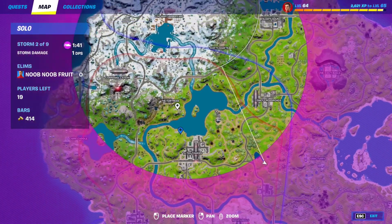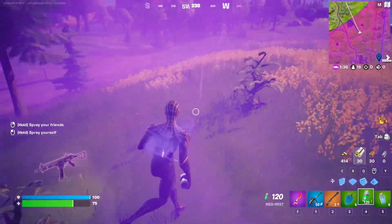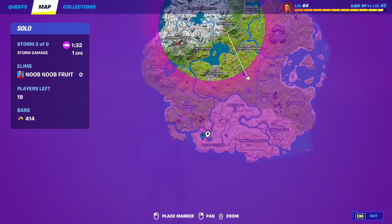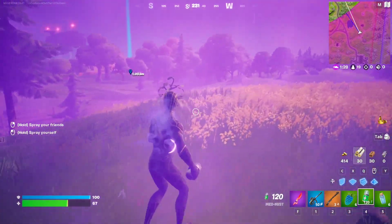There should be more right around this area, so just walk around the map and you'll find these berries all over. Or you can go to Synapse Station — go right over here and you will find more. Let's collect 10 and that should complete the secret Clombo quest, which is the second one.